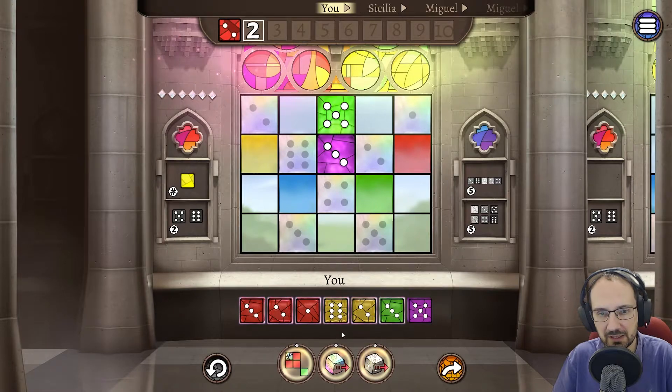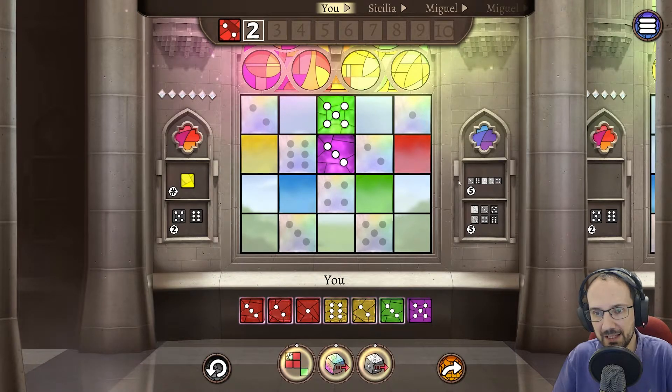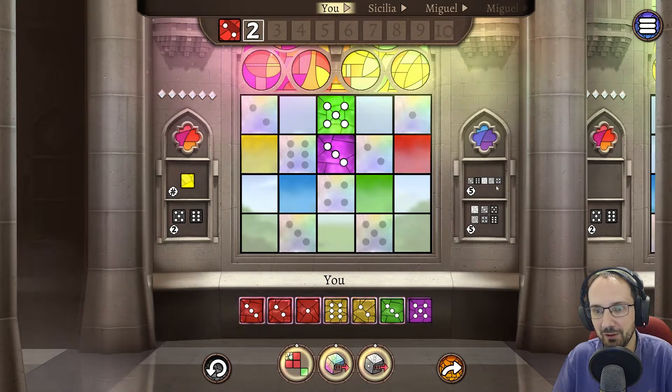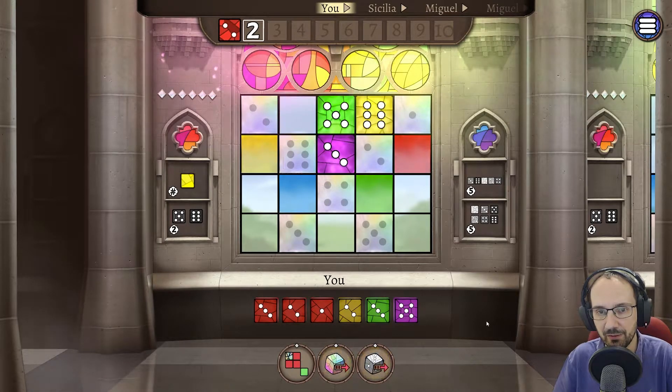Round two. Seven dice are rolled. We've got a yellow six — good for our private objective and for the 'sets of fives and sixes' public objective. We want to keep rows with different values. The yellow six could go here, but that would stop us placing a yellow dice nearby, or here but that would block a six. This spot would be good though — it's not going to stop us placing a one or two there. We'll do that and end our turn.